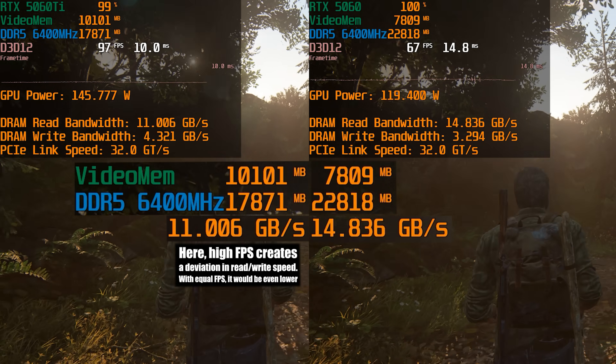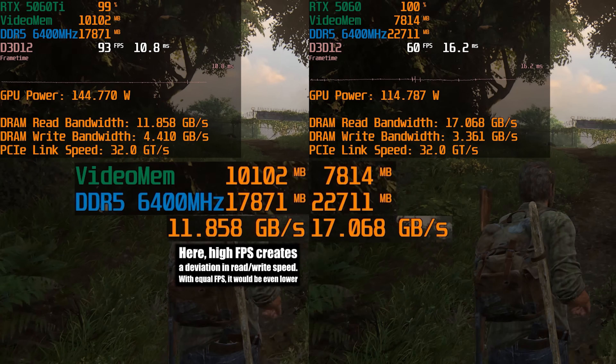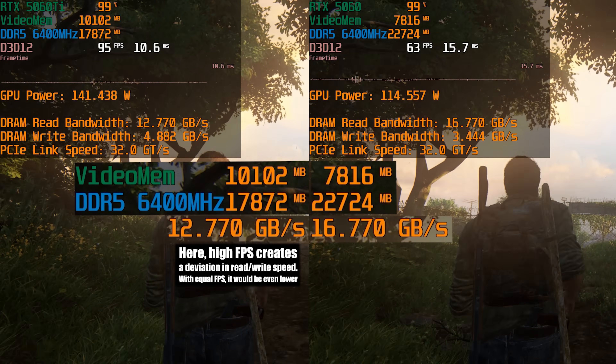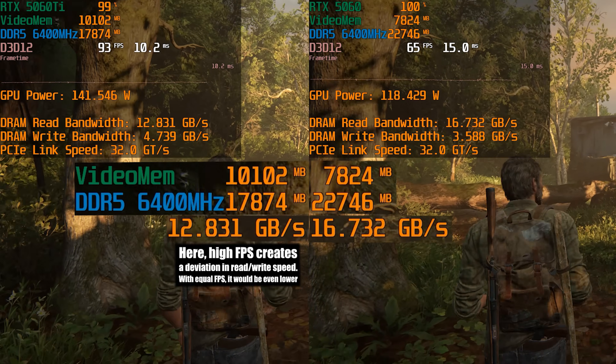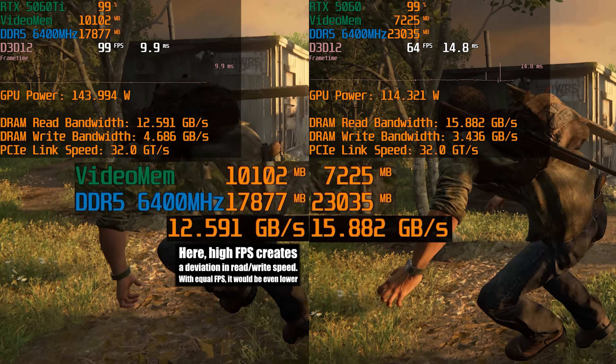It's easy to check this. On the left you see the game running on a GPU with enough memory — it really uses around 10GB and system memory consumption is reasonable, with not many read requests. On the right the situation is opposite: the GPU can't fit everything into its 8GB, so it constantly sends data to RAM and read requests skyrocket.